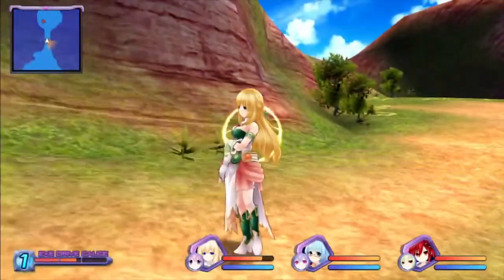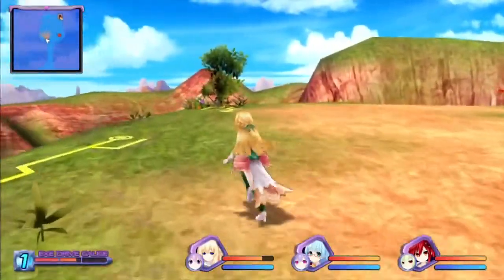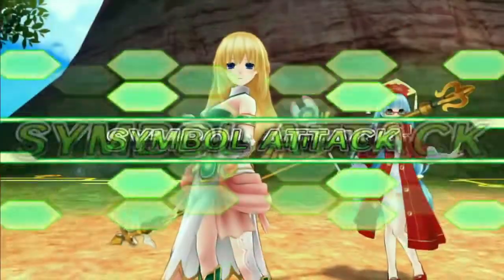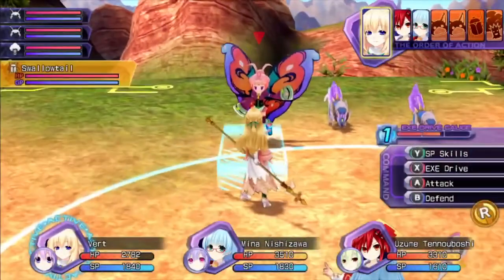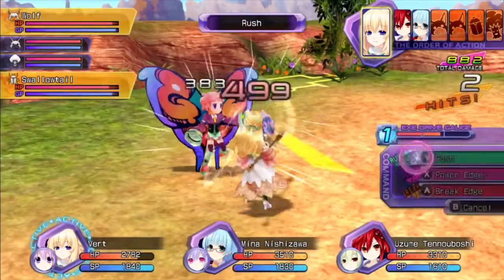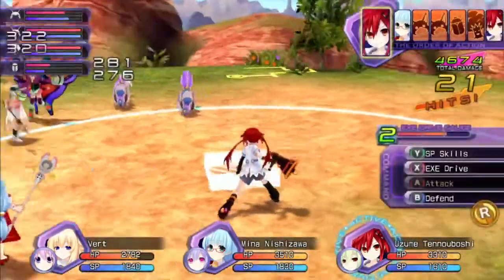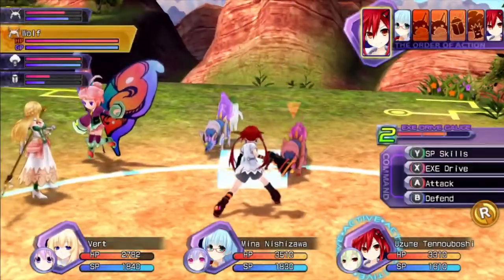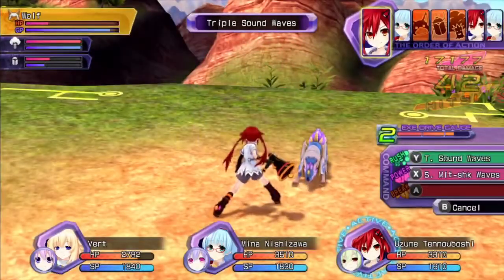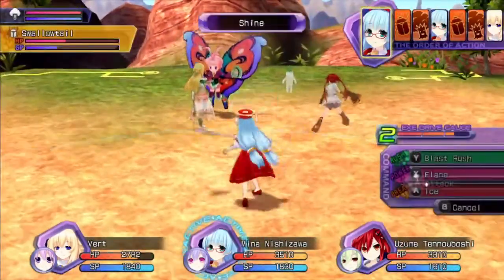Sure, we'll deal with you two since you're in the way. That's a new enemy — the Swallowtail. Usually I'd expect that to look more like a bird, not a rich kid with butterfly things. But okay, we'll live with that.